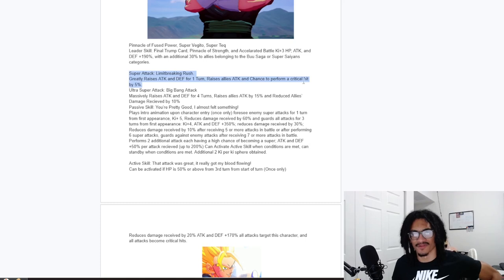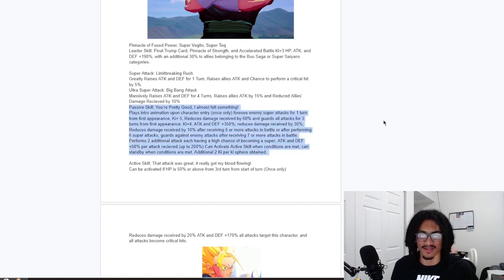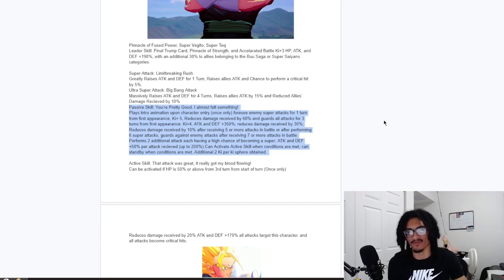His 12 Ki — the Limit Breaking Rush — gives 50% attack and defense for one turn and raises allies' attack and crit chance by 5% for one turn. His 18 Ki — the Big Bang Attack — gives 100% attack and defense for four turns and raises allies' attack by 15% and gives them 10% damage reduction for one turn. His passive is called 'You're Pretty Good, I Almost Felt Something.' He plays his intro animation upon character entry once only, and foresees enemy super attacks for the first turn. He also has 5 Ki and 60% damage reduction and guard for the first three turns from first appearance, plus 4 Ki and 350% attack and defense at the start of turn.